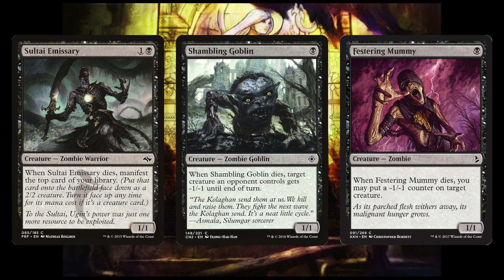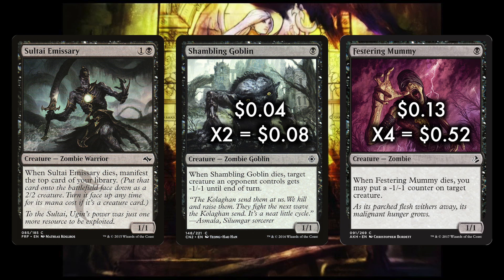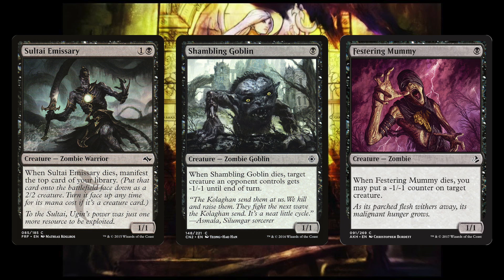Thus we run 4 Festering Mummy, 2 Shambling Goblins, and 3 Sultai Emissary. Did you know Delver of Secrets has 1 toughness? Tireless Tribe, Spellstutter Sprite, almost every card in Elves — these cards allow you to trade up with 2-toughness creatures or pick off threats early in the game, and are powerful options that help keep you in the game early. Shambling Goblin is another 1/1 for black — when it dies, target creature an opponent controls gets -1/-1 until end of turn. Similarly, Festering Mummy is a 1/1 for black, and when it dies, you may put a -1/-1 counter on target creature. So imagine casting these, swinging when open, sacrificing to Carrion Feeder to grow it — all while removing opponent's creatures — then recurring with Ghoul Razor to repeat all over again.